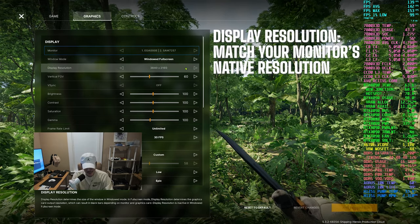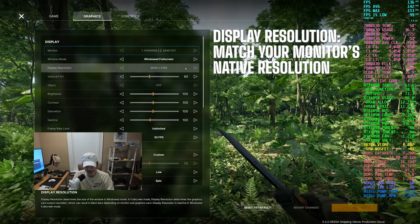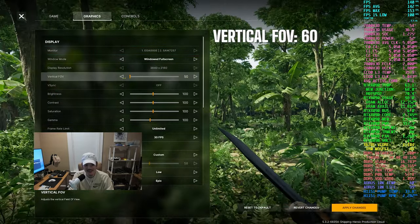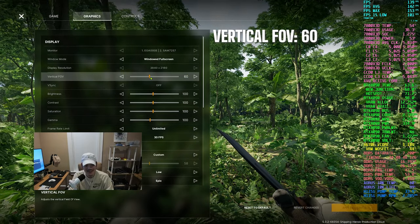For display resolution, you want it to match your screen's resolution. In this case, it's a 3840x2160 panel, so I have that as my resolution. For vertical FOV, you can change this according to what you prefer — I like to leave it right at the default 60 for now.